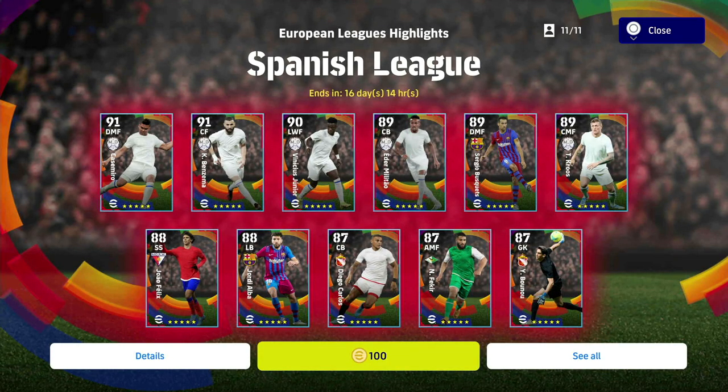Welcome back to another video on the channel. We are back with a review of the Spanish League European League highlights player pack. As you can see on screen, we are in game and we have Casemiro, Benzema, Vinicius Jr, Militao, and Cruz from Real Madrid, Busquets and Alba from Barca, and then a Spanish league selection.